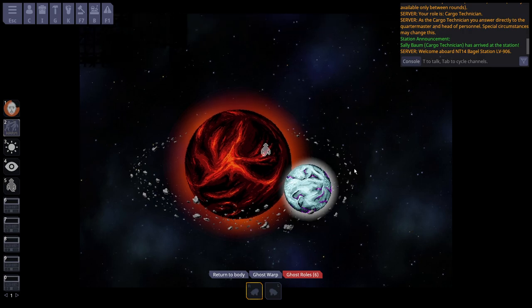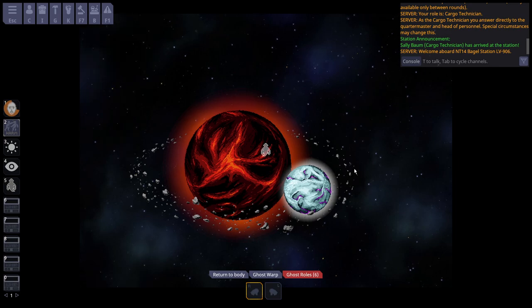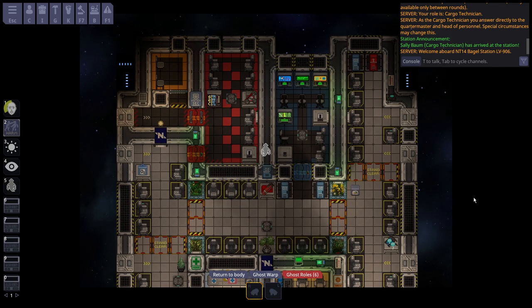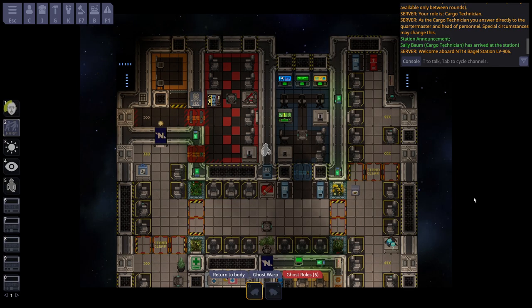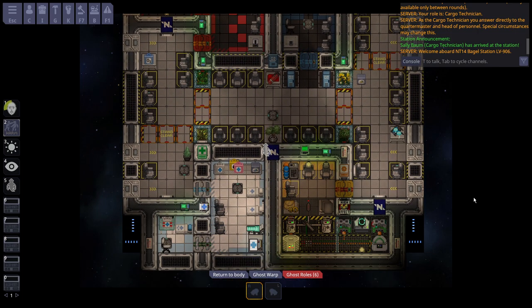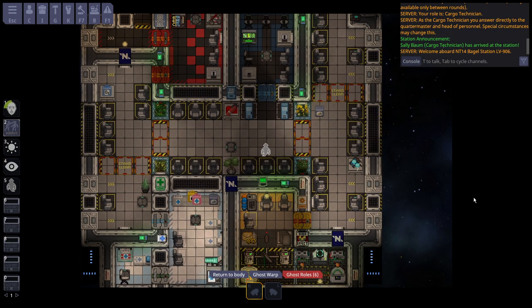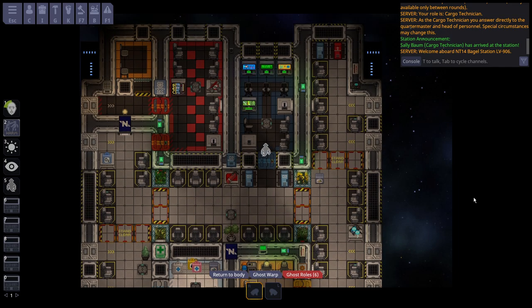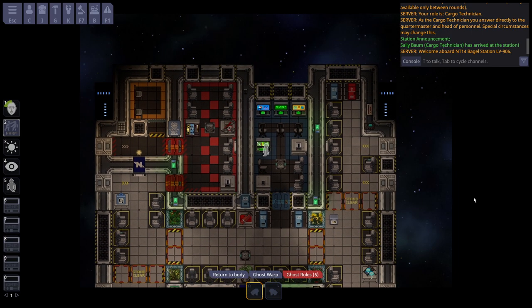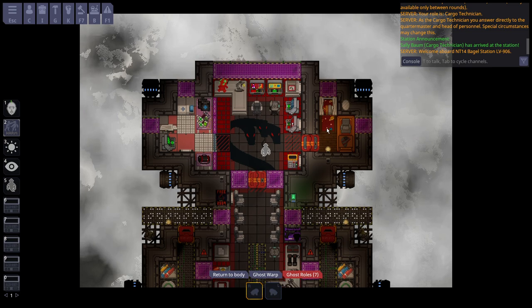Some things that weren't in the changelog: Bagel Station got a new parallax that depicts a planet with a moon — I don't have a better description, but it looks really cool. Box Station got a new emergency shuttle shaped mostly like a box. It better compensates for player count, is a little bit safer, harder to completely bomb, and even has a little area for prisoners. It just looks really nice.